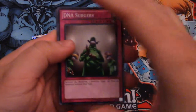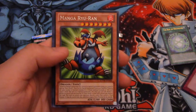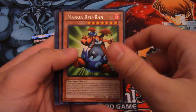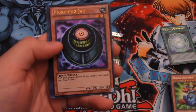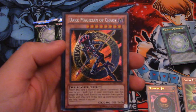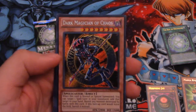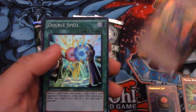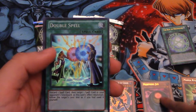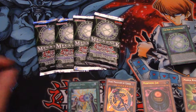First pack here. DNA Surgery — pretty good. Dark Creator. For Rare we get Manga Ryu-Ran. Morphing Jar for Ultra. Secret is Dark Magician of Chaos — this did get a reprint in the Legendary Dex with the Rattus art. Pretty good to get a Secret. And Devil's Spell for Super. Also Skull Rope and that Guardian. Dark Magician of Chaos — pretty cool to get.